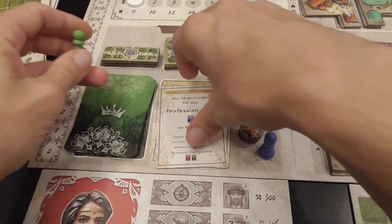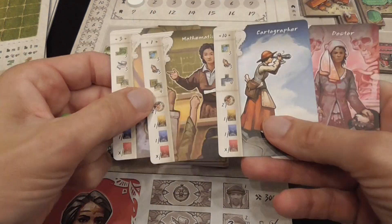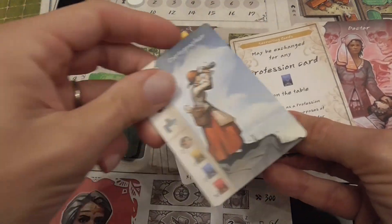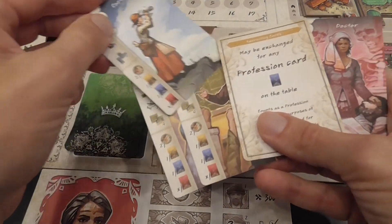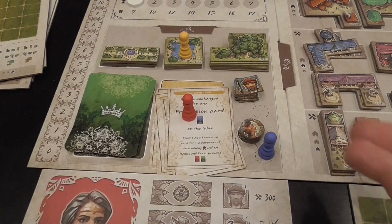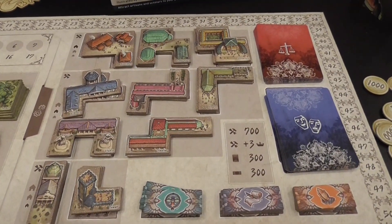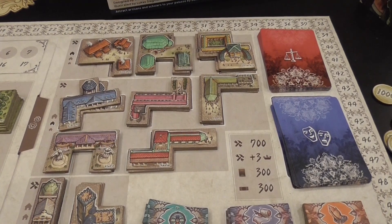With recruitment cards, while you're in the game you will play professional cards face up in front of you, forming a tableau. With a recruitment card, you can take a card that somebody else played and place a recruitment card as a replacement in their tableau, and you get the card into your hand so you can play it as a profession later. That covers the auction phase on this side of the board. Then players get two actions based on the other side of the board.